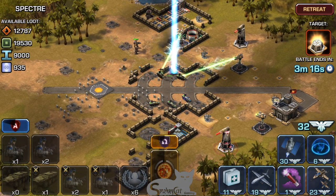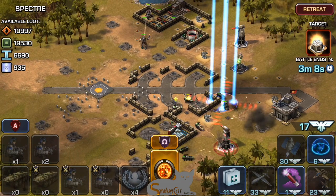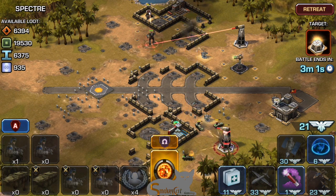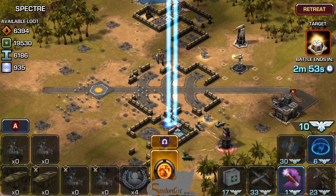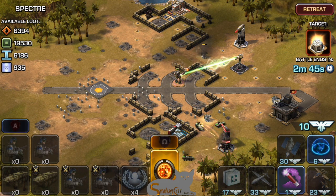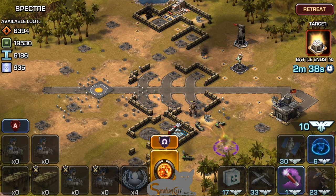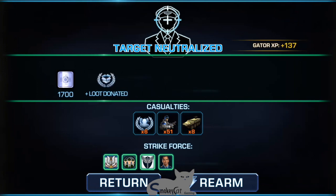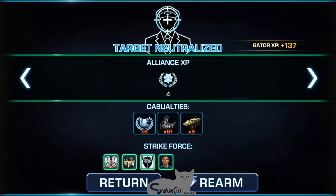Nearly all my troops are being taken out by ion cannons and the fells, and all I can do is take out the fells. I'm trying to convince my troops to come attack the ion cannon and take it out, but they ain't going anywhere. I got 500 intel and 2 crates, and our target is neutralized.